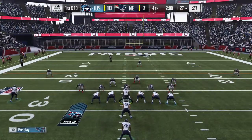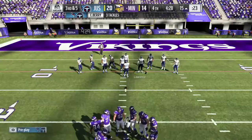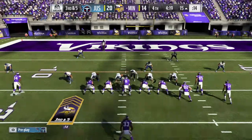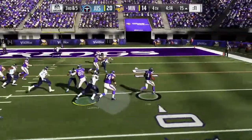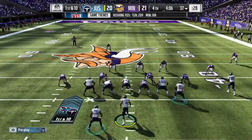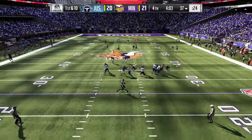Fixed an issue with the camera pointing in the wrong direction during extra points and field goals — that's been a problem the last couple of years, hopefully fixed early this time. Fixed an issue that caused receivers to go into pass blocking assignments when running curl routes or after being sent in motion. Fixed defensive linemen constantly shifting back and forth when using defensive line adjustments pre-play — when trying to move guys outside for contain, they'd move and couldn't get back to the right spot. Also fixed receivers and/or defenders warping out of catch interactions.